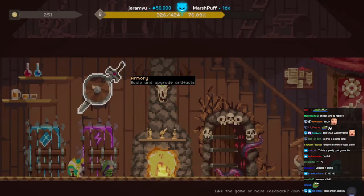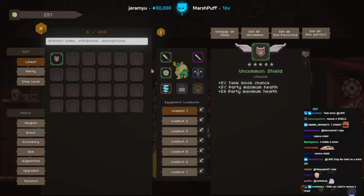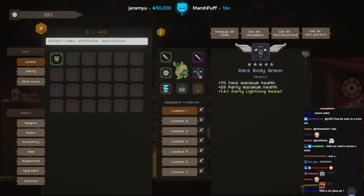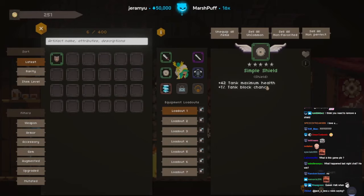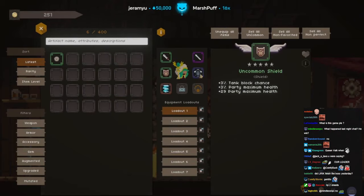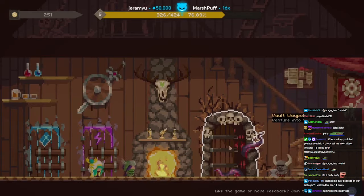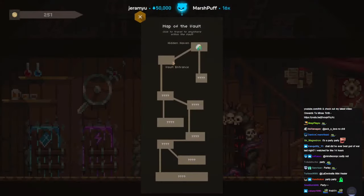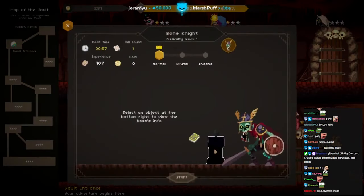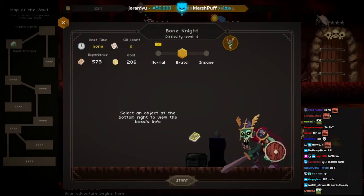Party lightning resist, tank maximum, party maximum. What if I do party, party — we want some synergy here. Even though it makes sense to buff the tank up, both of these are party. Boys, we're gonna do hard mode — the first boss. Unbrutal — I think with these upgrades we can do this. We got them to 50% before. Watch.